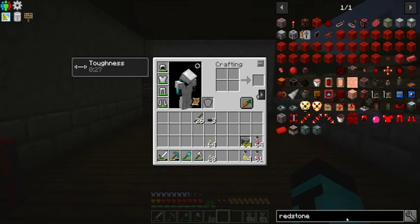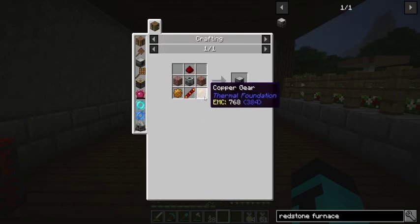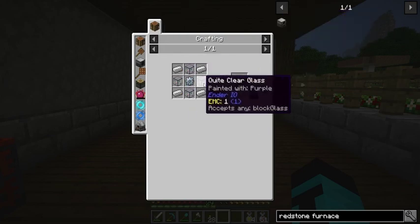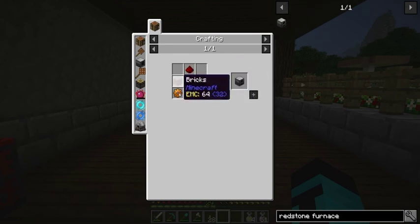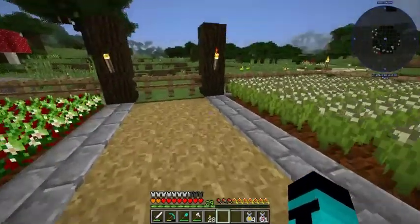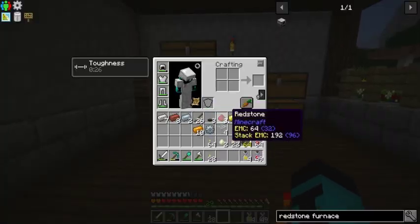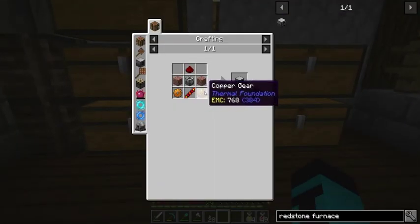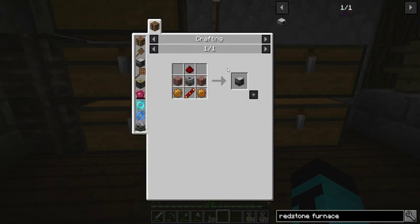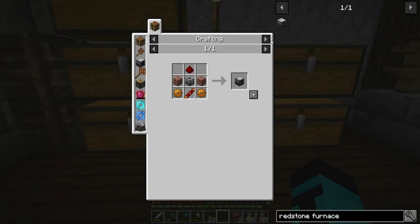Next we're going to make a redstone furnace. We need some copper, another reception coil, some bricks, another machine frame, some glass, a tin gear and a piece of redstone. Quick time warp into the future and we have everything we need to make ourselves a redstone furnace. Two copper gears, redstone reception coil, machine frame and the bricks. There we go.